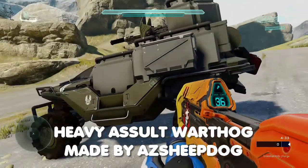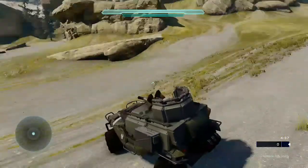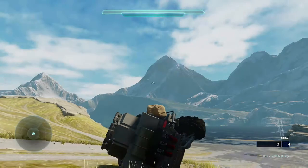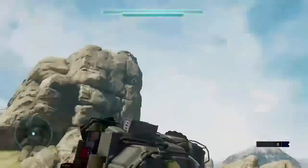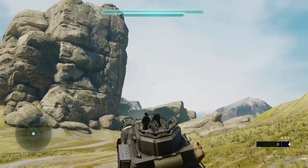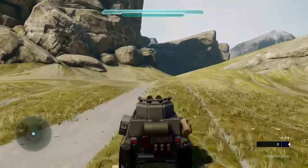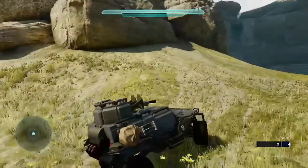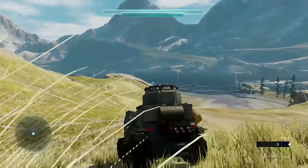So this is called the Heavy Assault Warthog and it looks really cool - it's like a modified warthog. As you can see it keeps flipping because it's a bit heavy. It's not really working that well when driving it. If you're making an army map on Halo 5, this would be really good for scenery or something, but I wouldn't really recommend driving it.